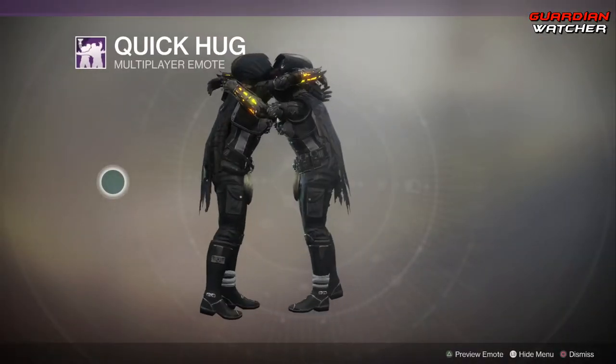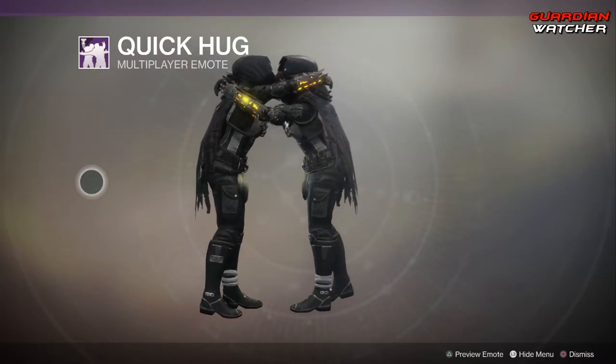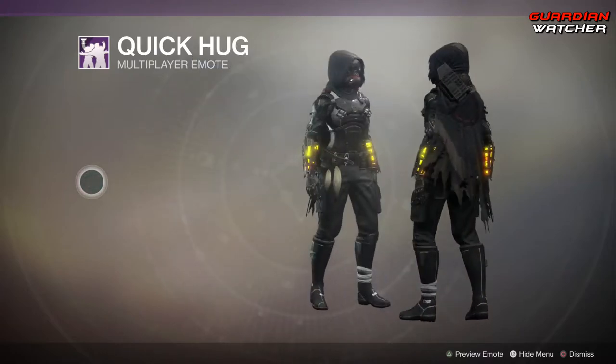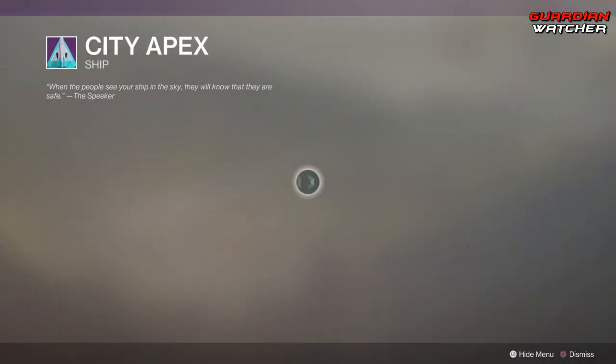Then we have the Quick Hug emote. That was quite a hug. Then a Vantaging Point, as well as the City Apex.